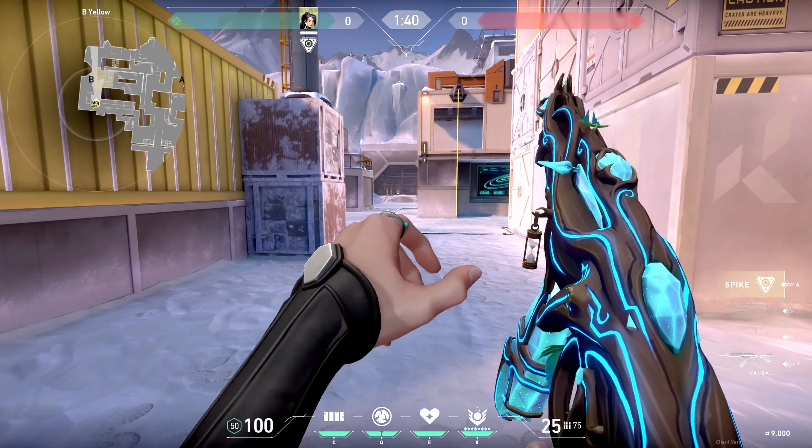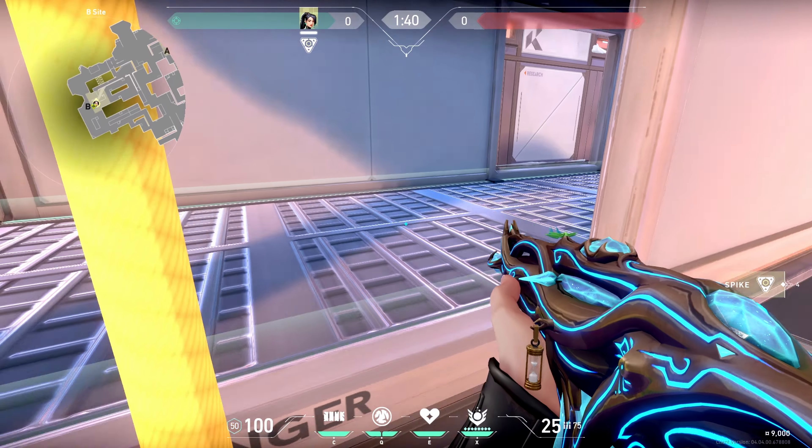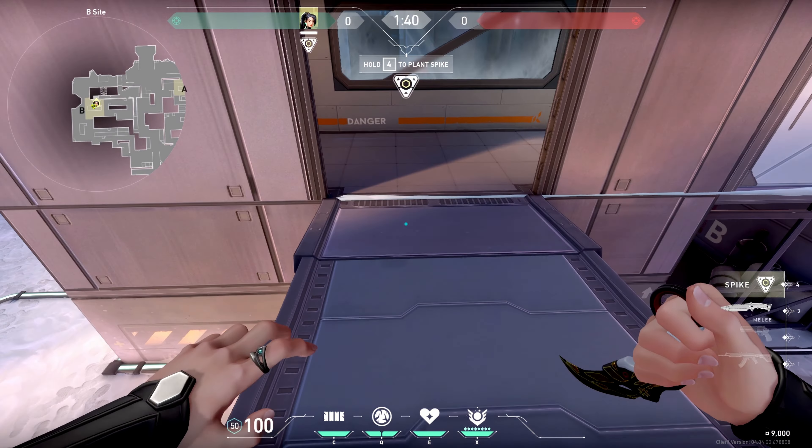The new patch 4.0.4 has some beautiful glitches, like Yoru planting the spike while ulting, and planting the spike on a door and the wall in front of it.